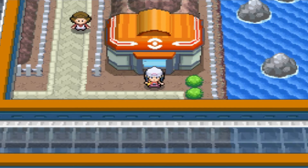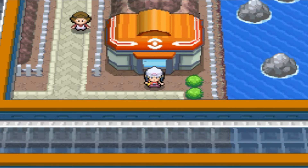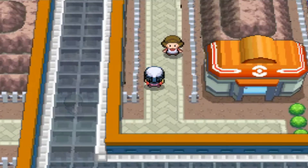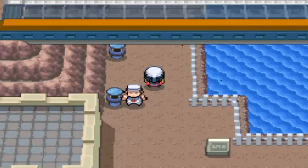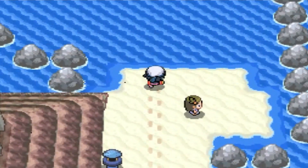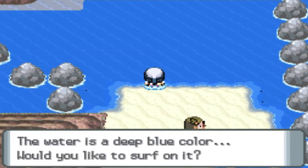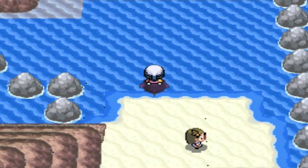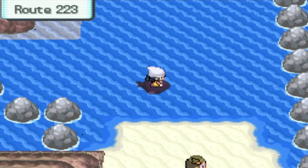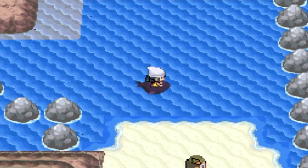We're going to start in Sunny Shore City and just head north. You do need a Pokemon that knows Surf, and I'll explain in just a moment. We head north from the Pokemon Center up to a little piece of sand with some water. You'd think we're hitting Route 203 here, but that is incorrect — we need Surf to go up a few tiles to actually get to Route 223. When the tile up there changes, we're officially on the correct route, Route 223.